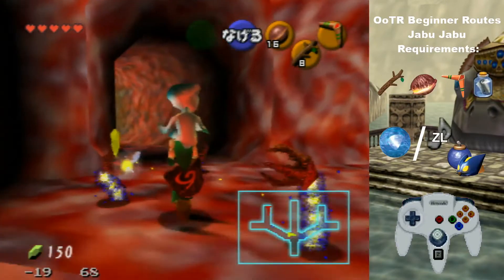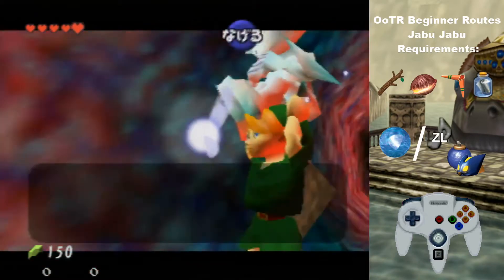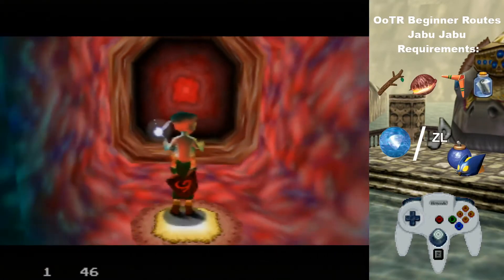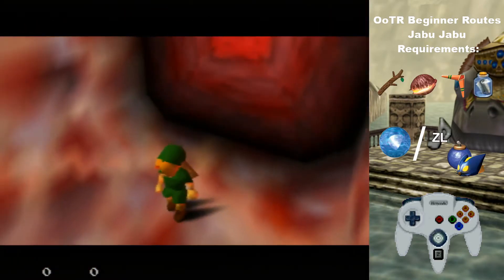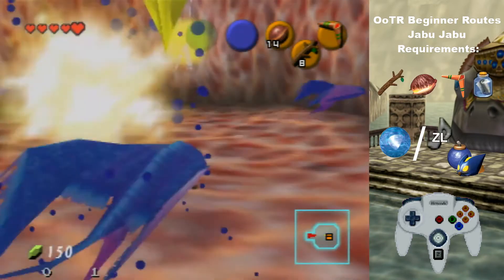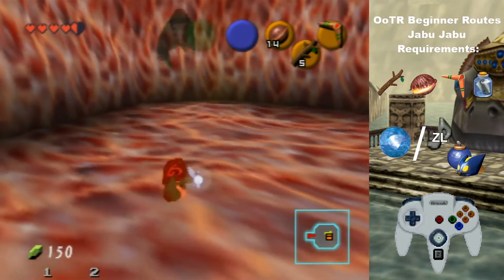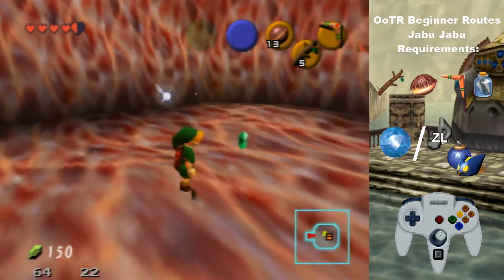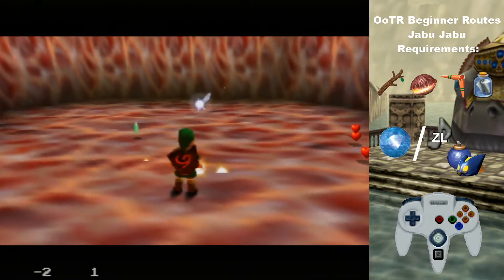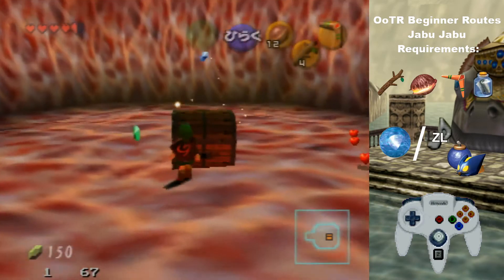Now you'll want to go to the right side. Drop Ruto — you don't need her now. These stingers pop up; a stick kills them in one shot. You can also kill them in two shots of the slingshot if you have that. This is why you'll need a lot of supplies for the bare minimum in this dungeon — it's just going to be killing those stingers. Take up four, and that'll give you another check right here.